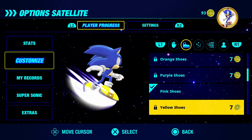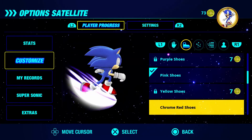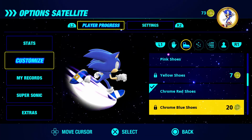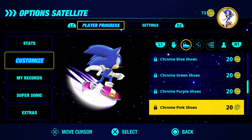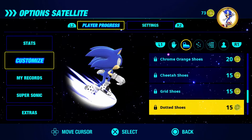You unlock these cosmetics with the park tokens that are scattered across each level. Honestly, I had no idea these tokens unlocked cosmetic features until I finished my playthrough. I don't ever feel the need to change Sonic's look in the game, so I never bothered looking into it.